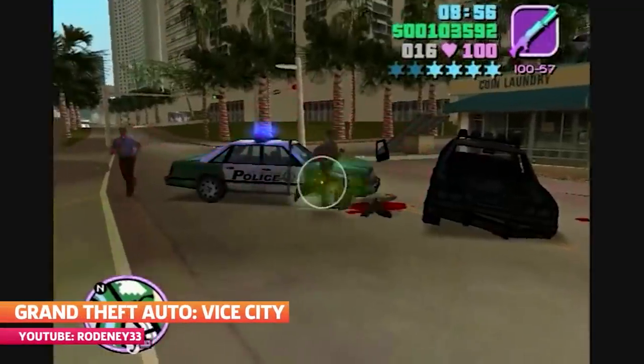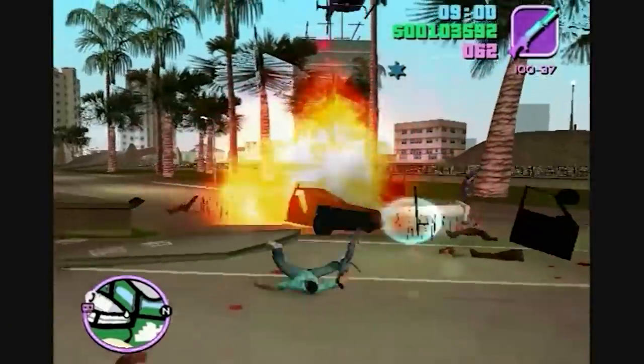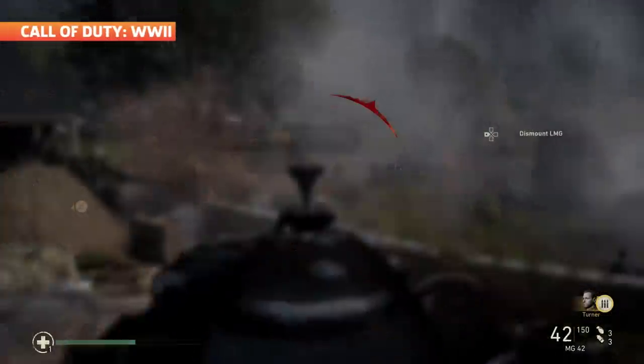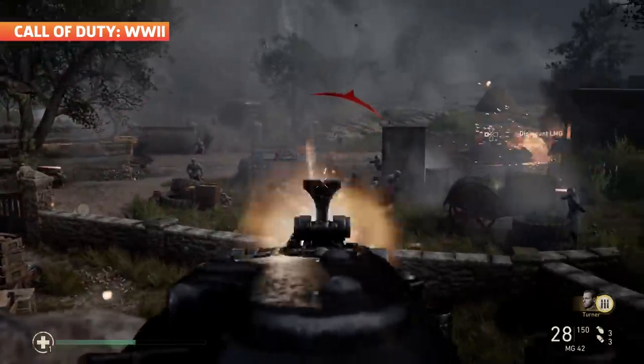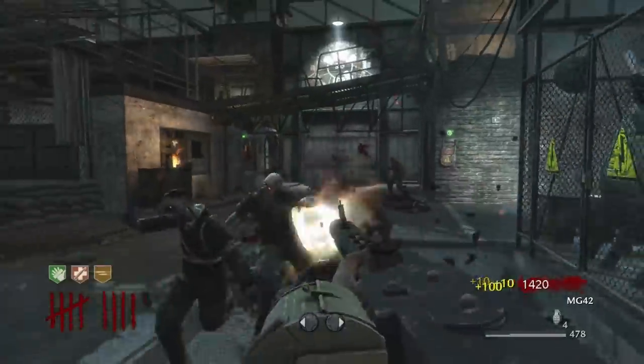A light machine gun, as the name implies, is lighter than a heavy machine gun. When machine guns were first created, there were just machine guns — automatic weapons that fire for as long as you held down the trigger or the firing button, or ran out of ammunition. But they began to diversify, as most things do over time.